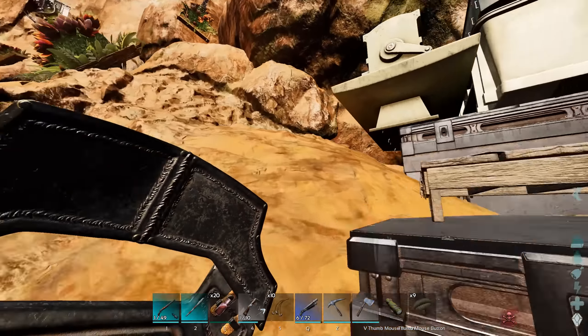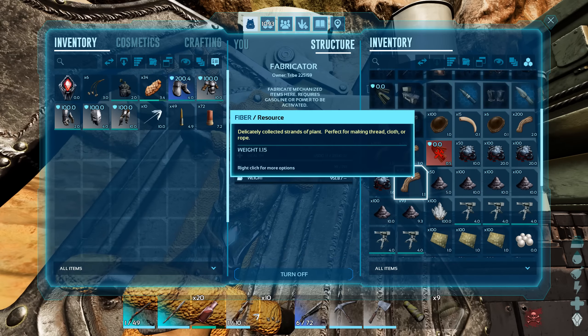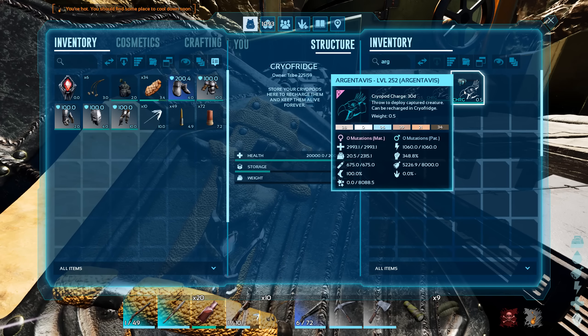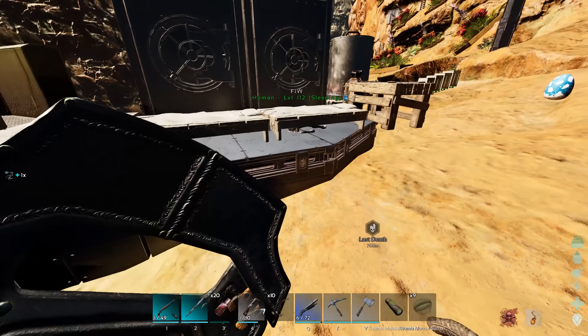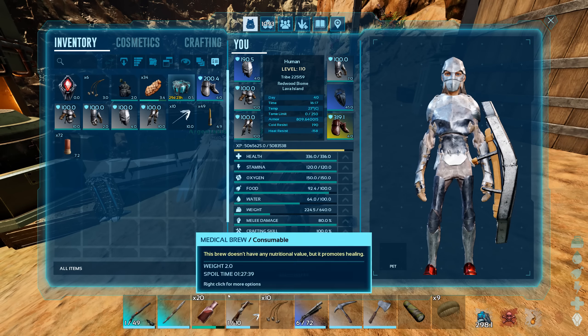Alright fellas, so in order to do these raids, we are going to need some rockets, which we don't have, and some C4, which we only have 13 of. And in order to make more boom, really all we need is polymer, which is something that we always tend to need. So you guys should probably imagine what we gotta go do right now.